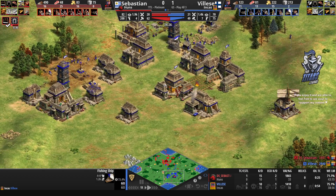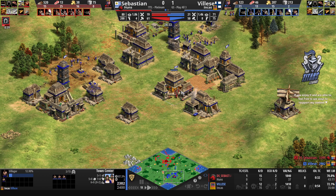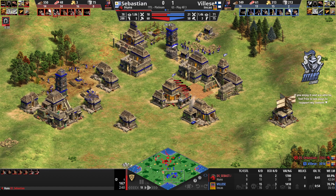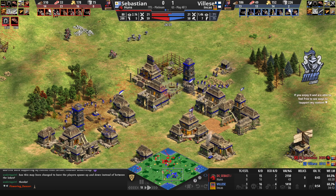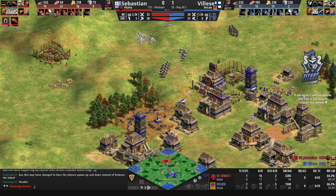Here come the knights — actually it's just two men-at-arms and skirmishers. The TC is garrisoned with only three villagers. It's actually kind of funny from Sebastien — he's denying the TC or idling the economy around the TC with Vileza's units. But here come the knights — these are going to be significantly more threatening from Sebastien, who needs to keep production high and stick to one TC.